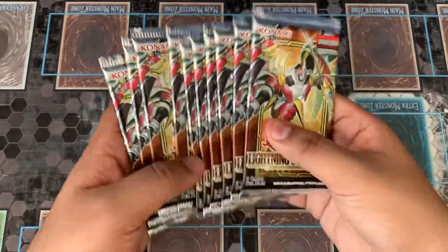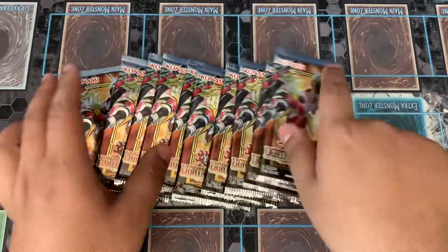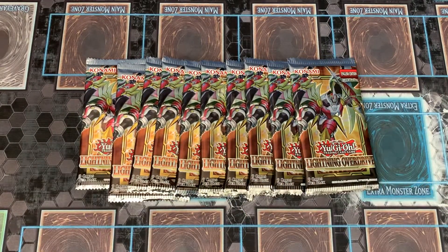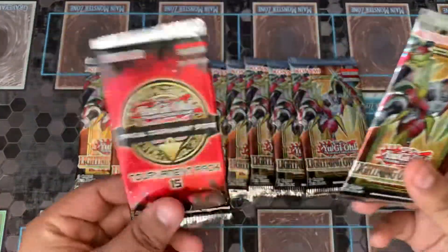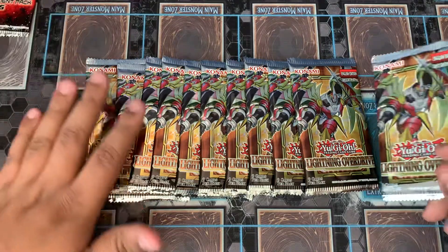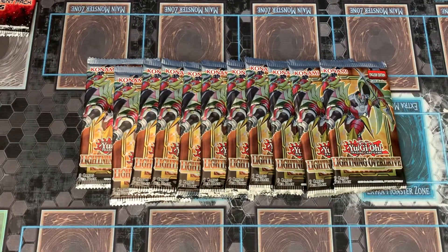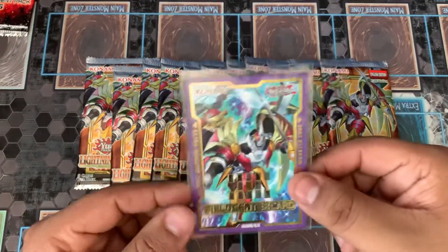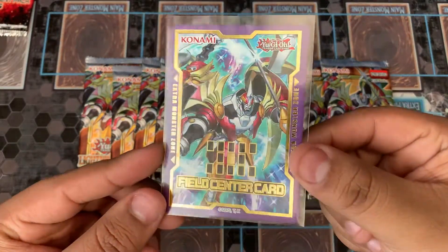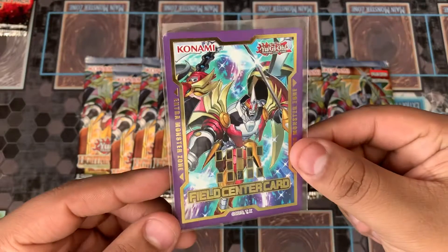I bought some packs at my locals, and they do a scratcher price where if you purchase some of these packs you also get to do a scratcher. What I won is another pack of Lightning Overdrive and an OTS 15 pack — we'll bust that one open later at the end. We're gonna be opening up 11 packs of Lightning Overdrive, and you also get a field center of the Utopia monster, which looks pretty cool.